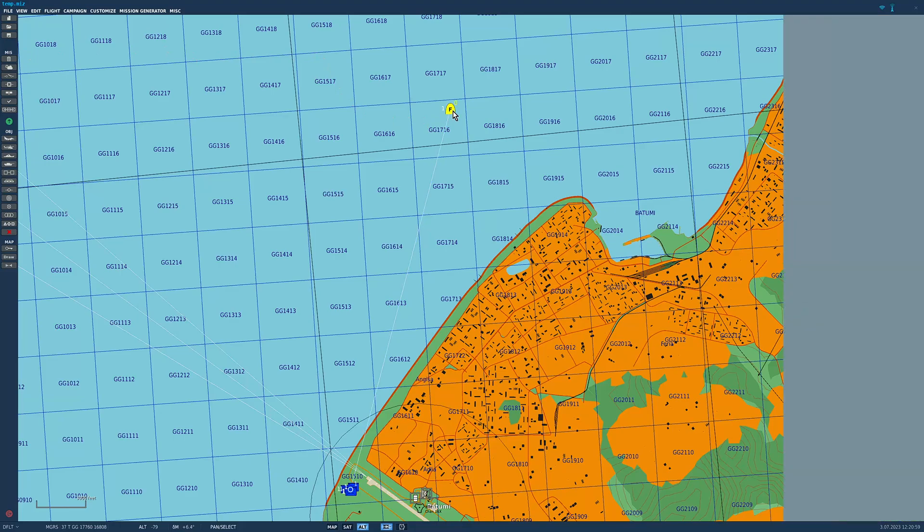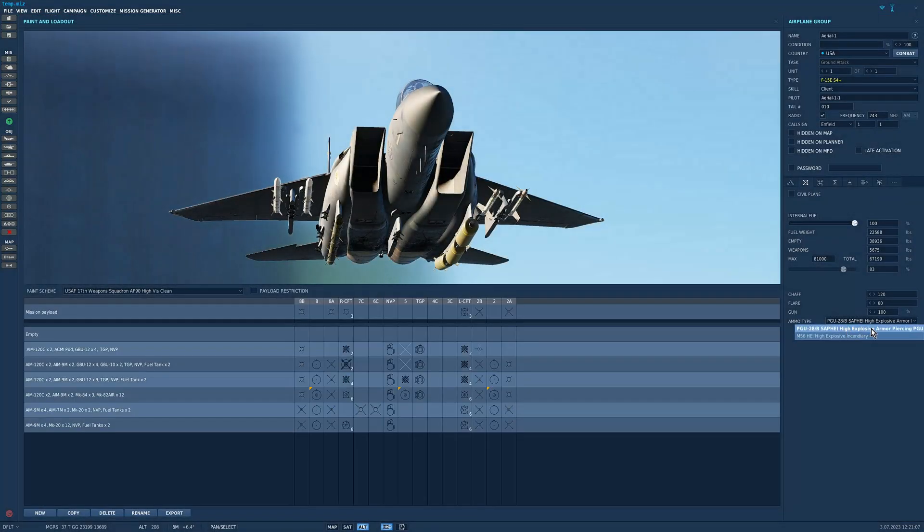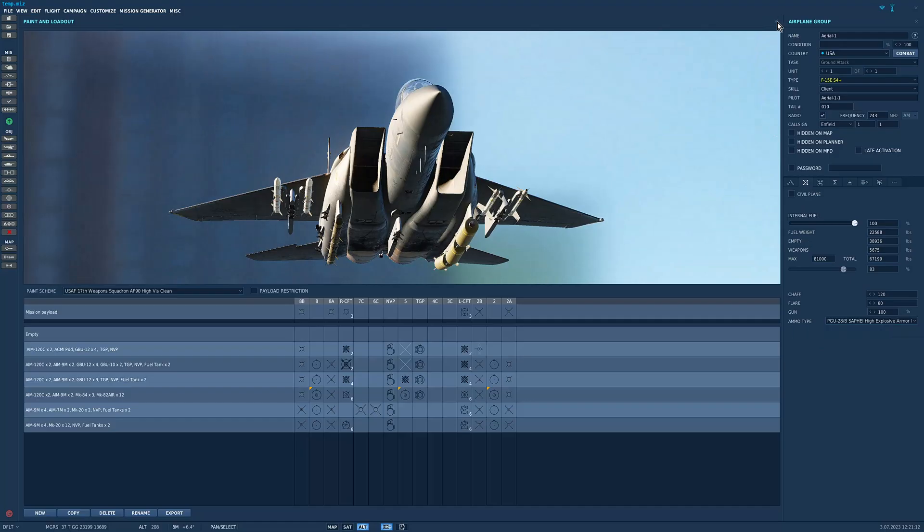First, there are two types of ammo that we can use, at least at the moment: high explosive armor piercing PGU, or high explosive incendiary. We will take the former.